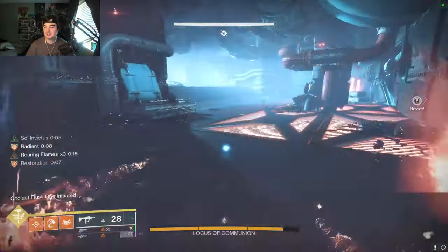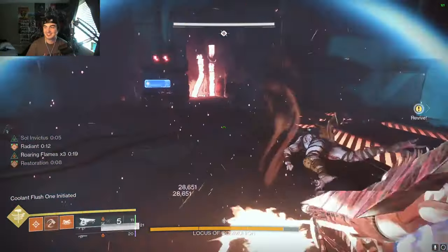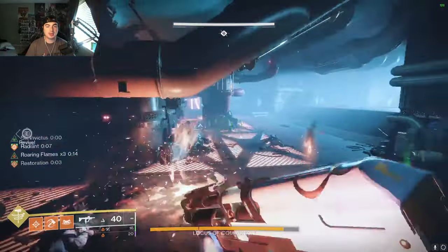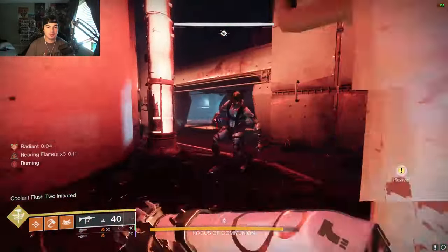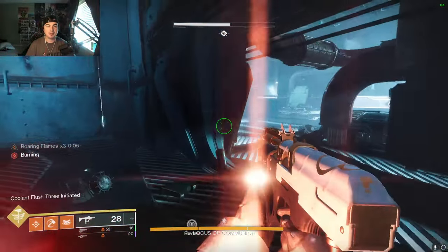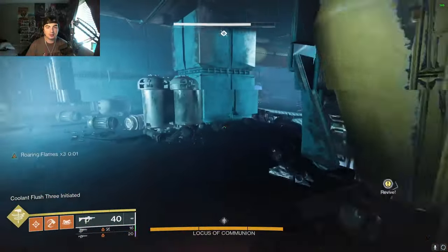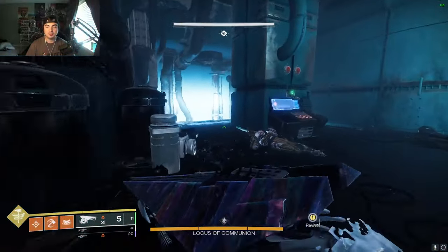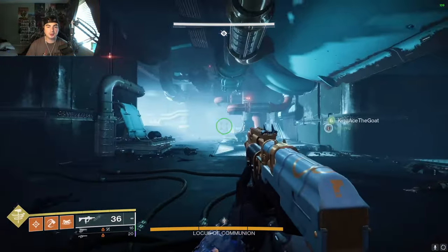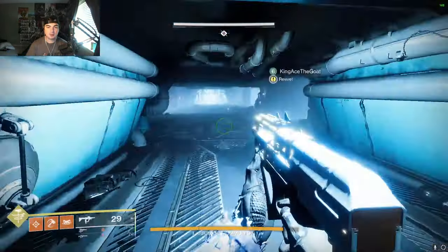We activate that switch, then this switch. I always recommend activating those two before the final one because you will be burning in that one. However, if you activate both other switches first and then do the final one, you won't be burning because it will activate the coolant flush. Do that one first, then that one — always do that one last so you don't die. Then it's going to be damage phase.